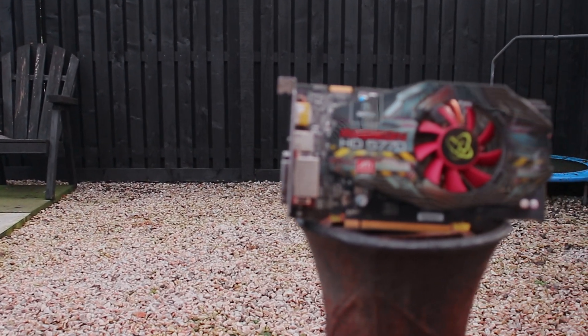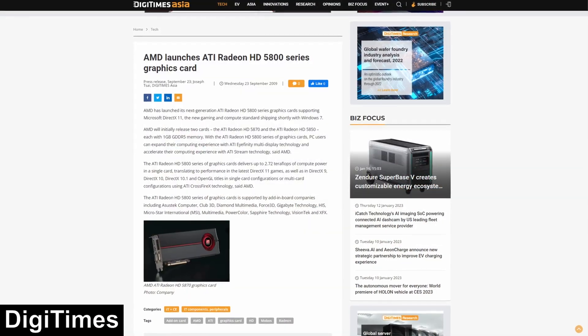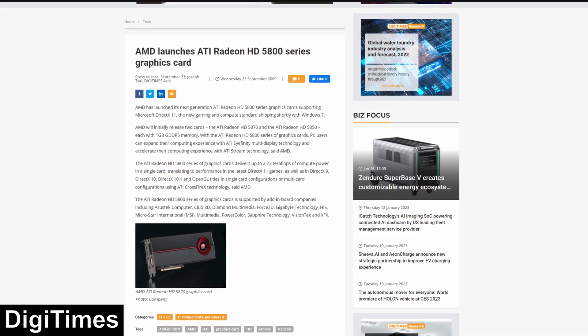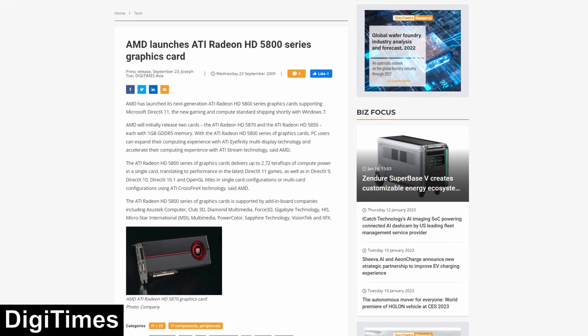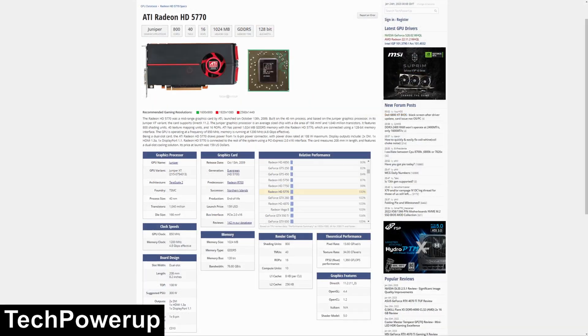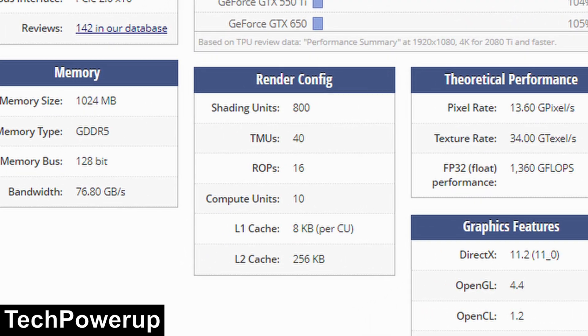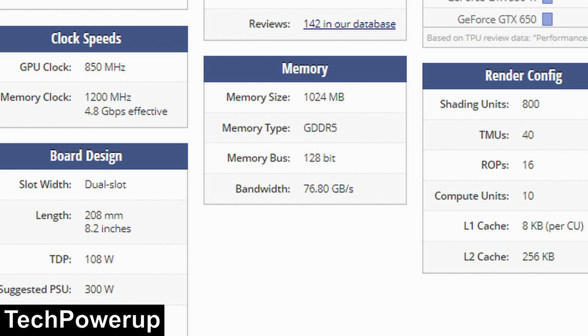AMD launched the HD 5770 almost 14 years ago, October 13th 2009 to be exact. At $159 USD — around $220 USD today — this came a few weeks after the launch of the HD 5800 series. The 5770 is effectively a 5870 cut in half: half the core count at 800 vs 1600 on the 5870, with the texture mapping unit and ROP count cut in half as well. Memory capacity and bus width have also been cut down to 1GB of GDDR5 and 128 bits wide, but for games at the time, this was still plenty.